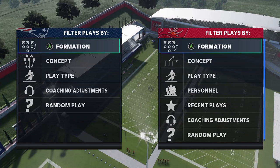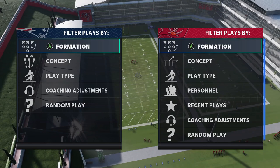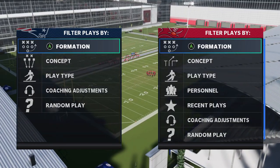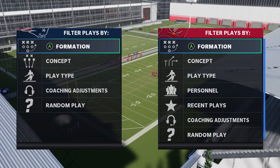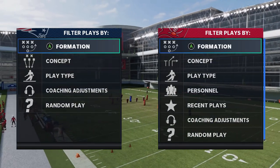Welcome back YouTubers and Madden fans, this is Madden Money Shot, sniffing out the Madden cheese as always. Got another video for you today — an offensive play out of the Buccaneers playbook. The Buccaneers playbook is one of the glitchiest books in the game, and I'm going to show you two plays.